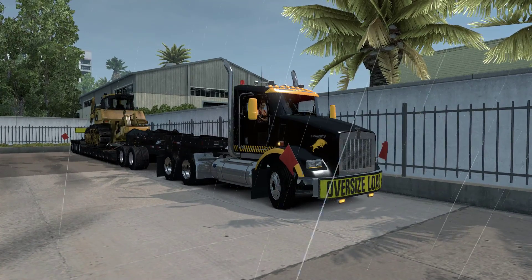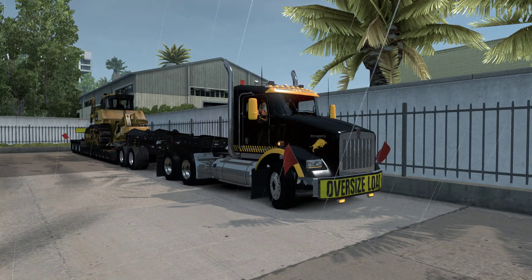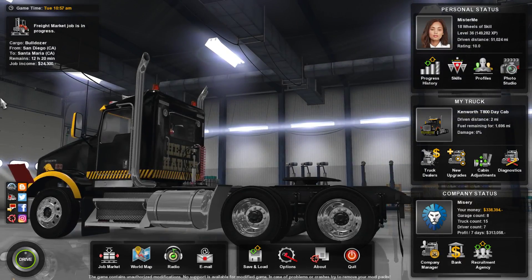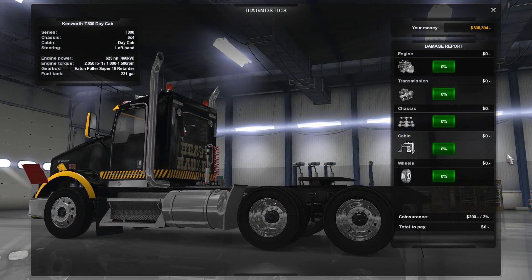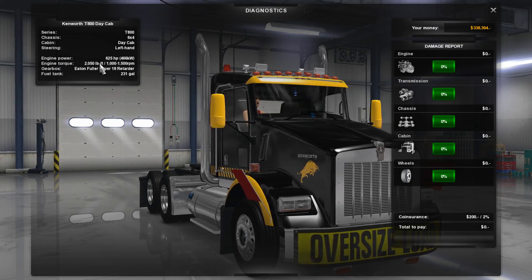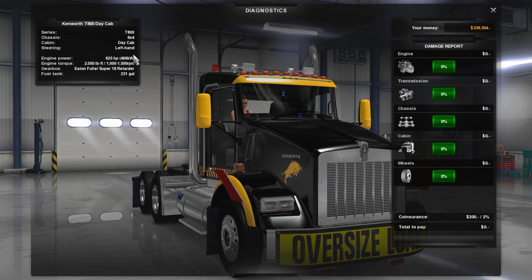What's up, guys? Welcome back to another episode of American Truck Simulator. Here we are in our Kenworth T-800 — it's our heavy haul truck, it even says 'Heavy Hauler' on the back. It's a T-800 Day Cab with an Eaton Fuller 18-speed with a retarder, 231 gallons, 625 horsepower, and 2050 foot-pounds of torque. Horsepower doesn't really matter, but torque does, as you all know.